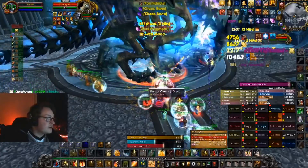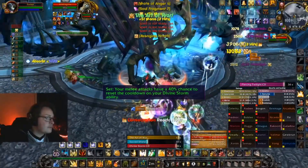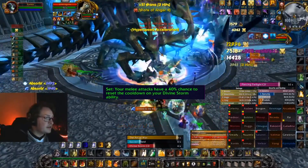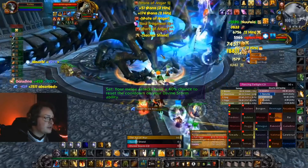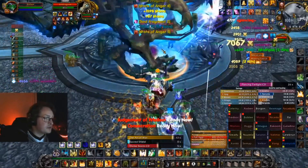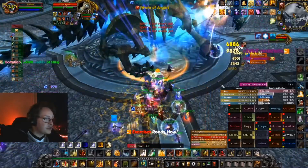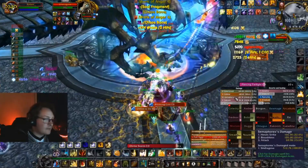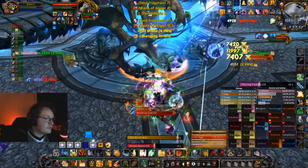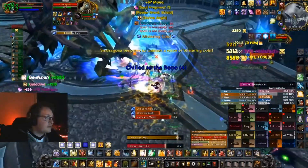We can call this a priority list, because 'rotation' just isn't the right name for it. Because of the Tier 10 2-set bonus, all of our melee attacks — or attacks counted as melee attacks such as Crusader Strike — have a 40% chance to reset Divine Storm, our second hardest-hitting spell in a single-target situation. We will look at the priority list based on which spell hits the hardest, as that is the dominating criteria when deciding what spell to use next.